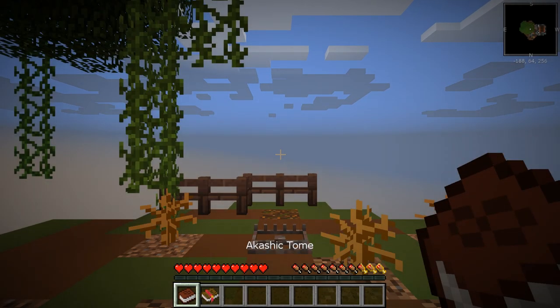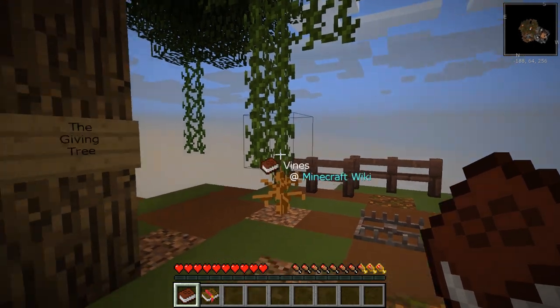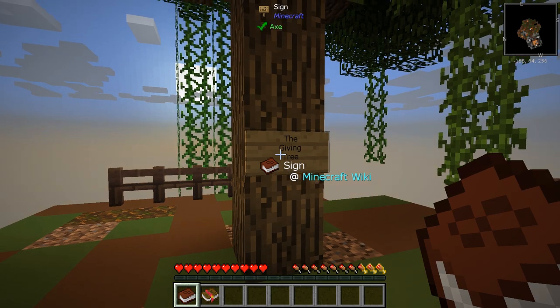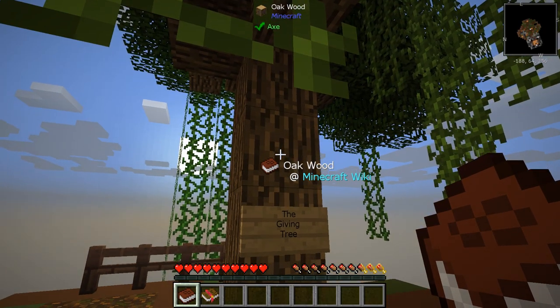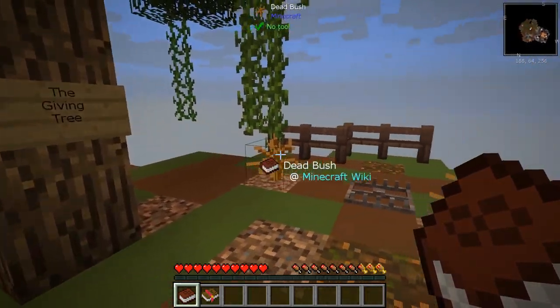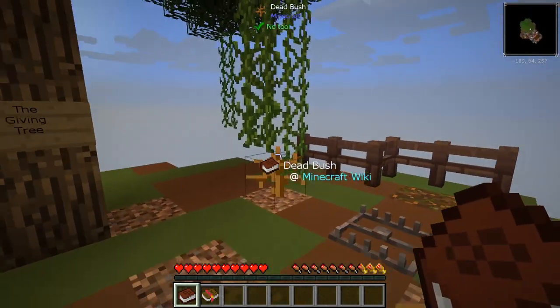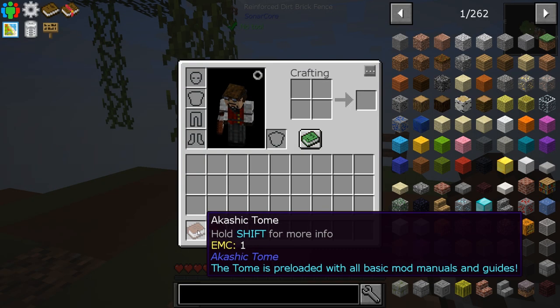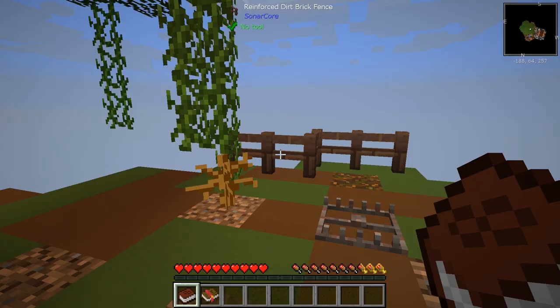So you start out — instead of the typical tree you've seen like in Sky Factory — on a little island. Here we are. You can see it looks very cool. This is the giving tree, and the fonts look nice. The map at the top right looks kind of good. Everything just looks really nice. We have two books in our inventory: the Akashic Tome and the Quest book.